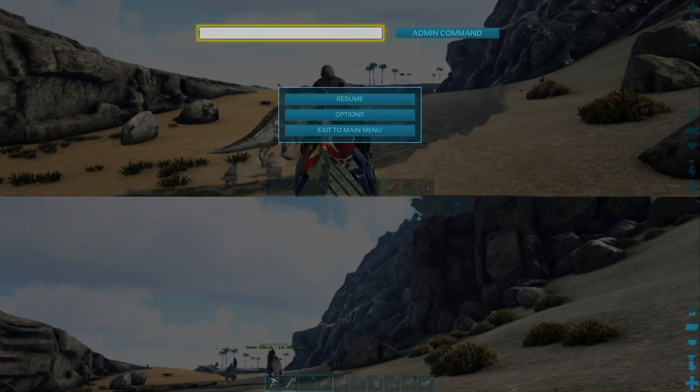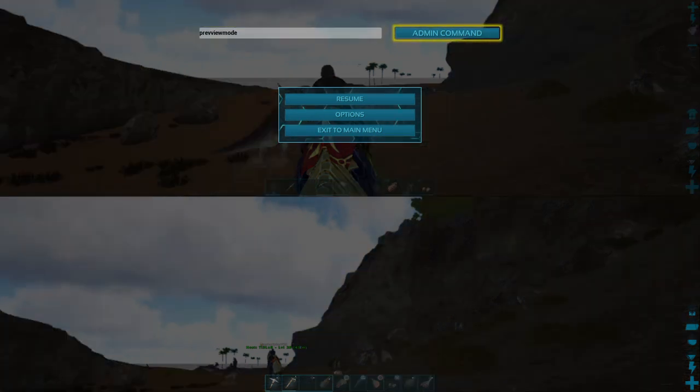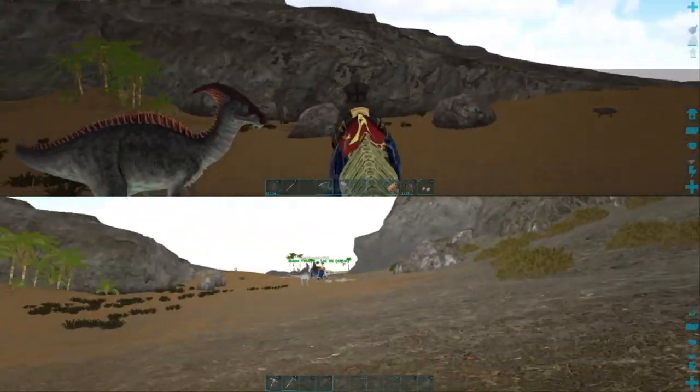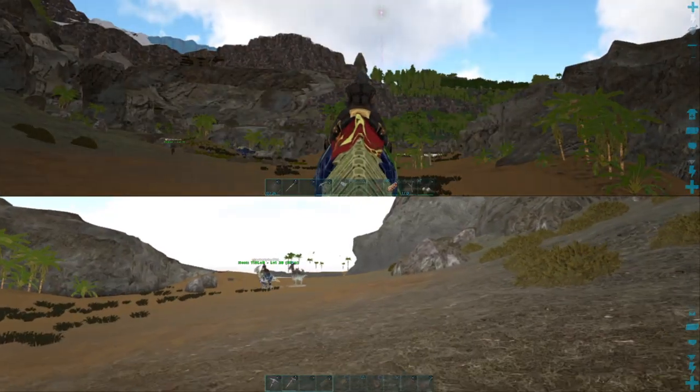Now push Start, push L1, R1, Square, Triangle, and put in exactly: 'PreviewMode' — but that's with two V's for some reason. My guess is the people that tried this only tried it once, but I read further down in the comments and someone said it does work, but you have to push it four times. So once you put this in, go to admin command and watch what happens when you only press it once — that's once.